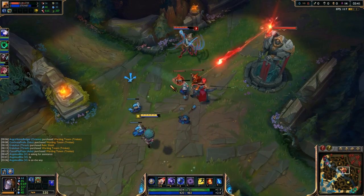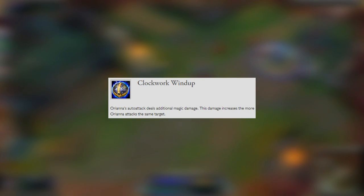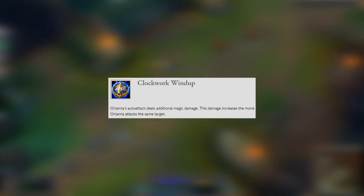First we'll start with her passive, which is Clockwork Windup. Orianna's auto attacks deal additional magic damage, and this damage increases the more Orianna attacks the same target.